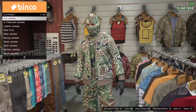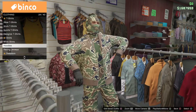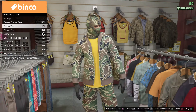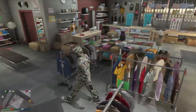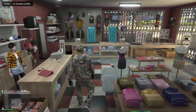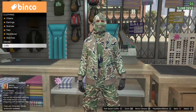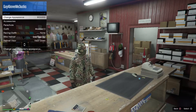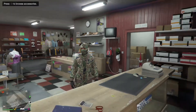Once you got that, go to tops, Woodies, and camo woody. Once you got that, go to baseball tees and put on the camo tee. Once you got that, go to accessories — gloves, black woolen gloves. For a mask, you need to buy the mask shown. And that's it for this outfit.